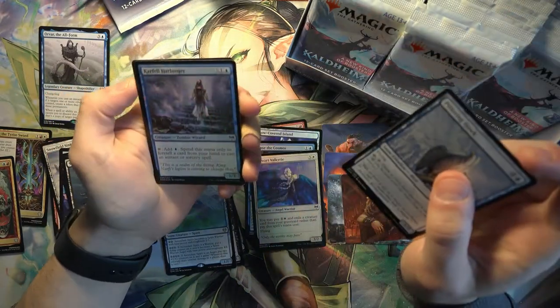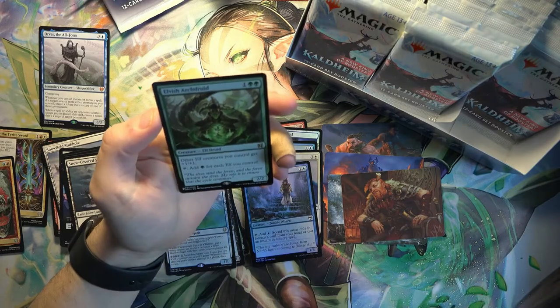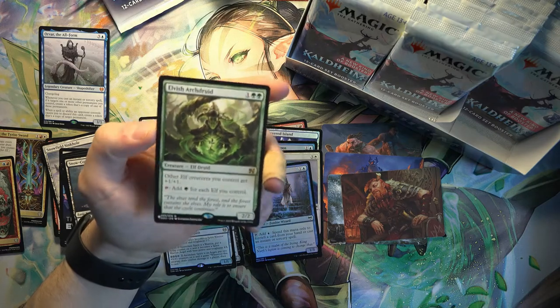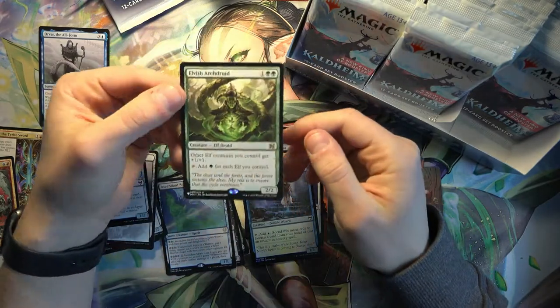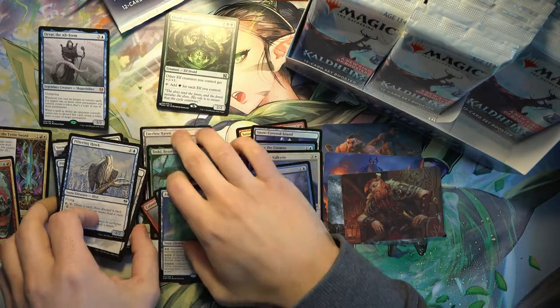Pilfering Hawk and a Carfell Harbinger. And the list card is a rare - Elvish Arch Druid. It's from... I think this is like one of the dual decks, something like that. I think I have a few of these, I have a core version of these. Put the list up here.